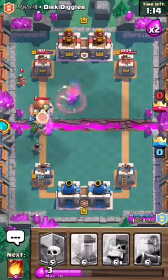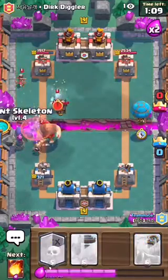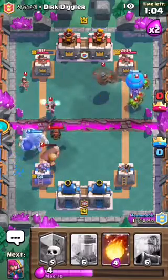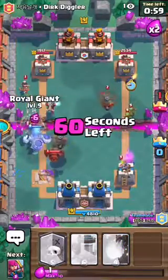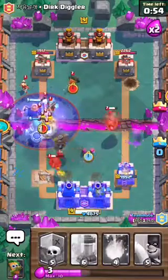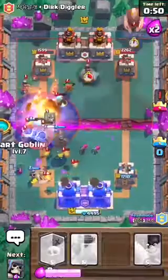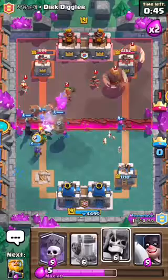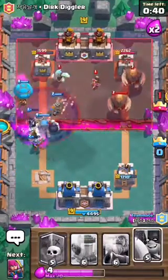They have a ton of troops and they just keep placing more and more. My partner — I don't know what he did — he just started placing a Balloon on the other side. I think he's starting to give up. That was pretty unnecessary and now I think we're actually not going to win this ninth game. That's the thing about partners — sometimes you don't get the best ones.